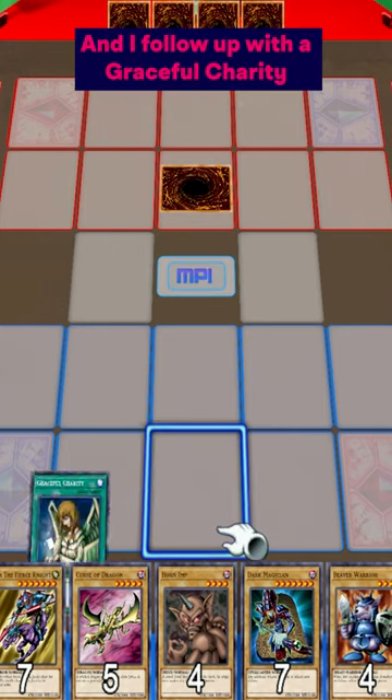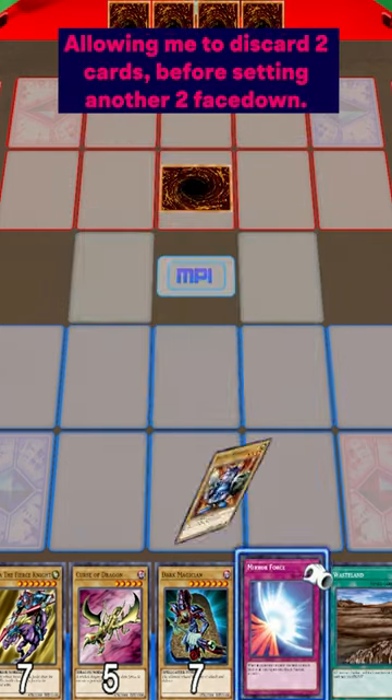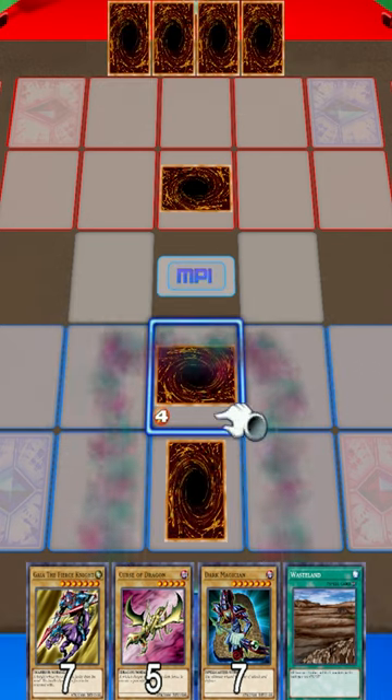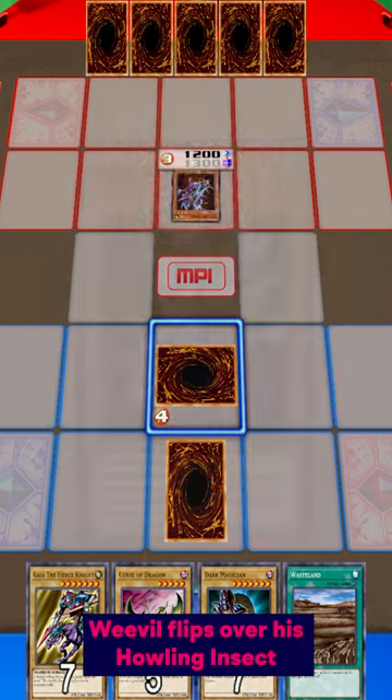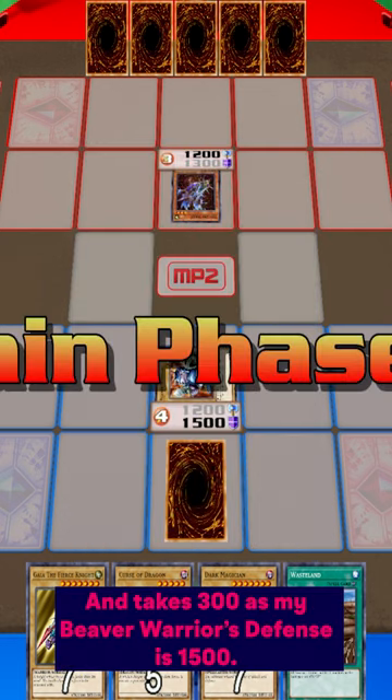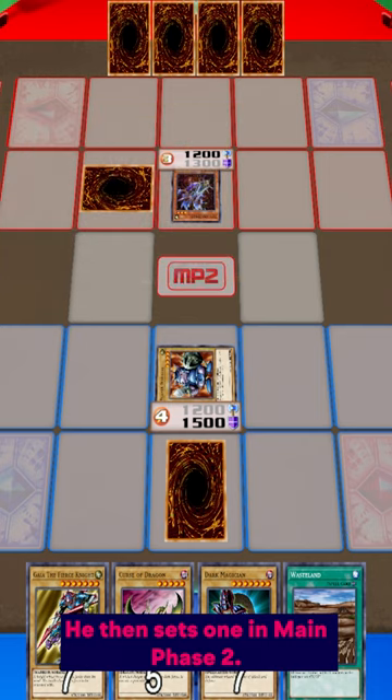Weeval sets 1, and I follow up with a Graceful Charity, allowing me to discard 2 cards before setting another 2 face down. Weeval flips over his Howling Insect and takes 300 damage as my Beaver Warrior's defense is 1500. He then sets 1 in main phase 2.